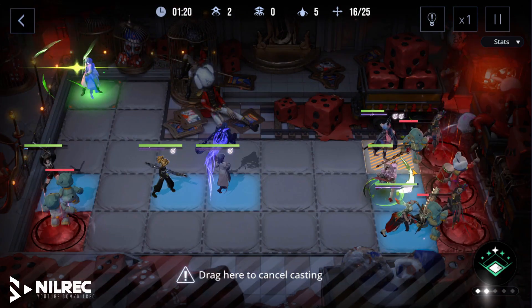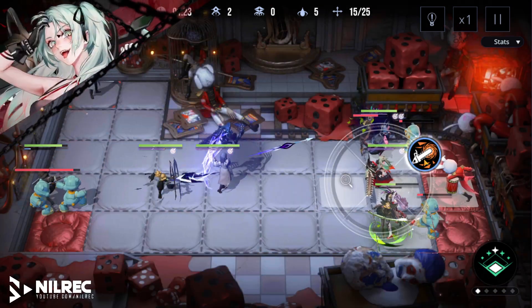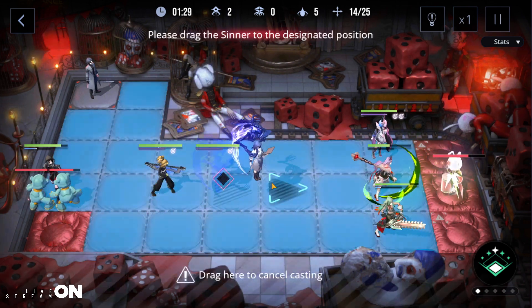Just heal your units. I'm going to put Wendy here and use her ability to hit all five of these enemies. This enemy is the one with the core, so just wait for it.